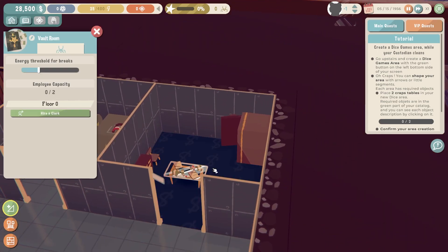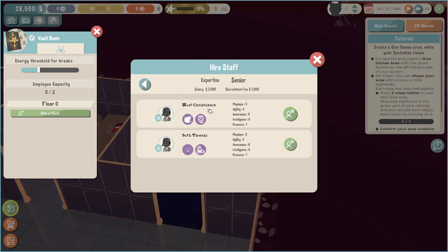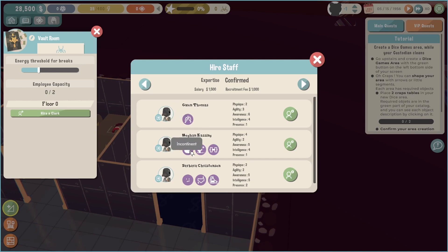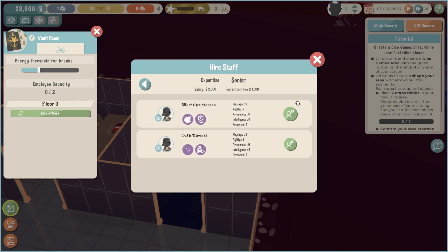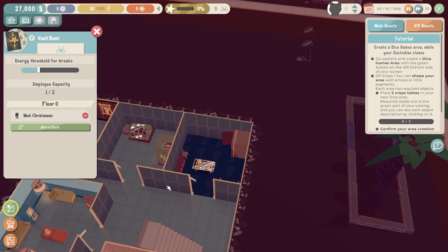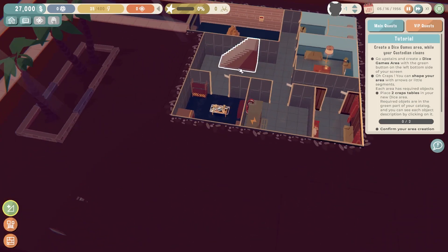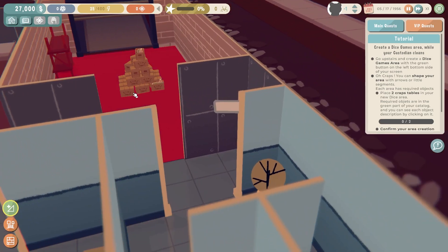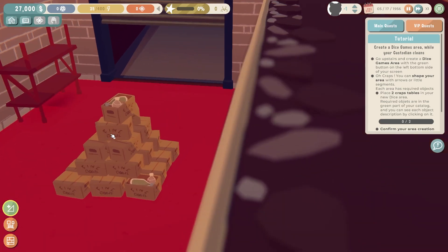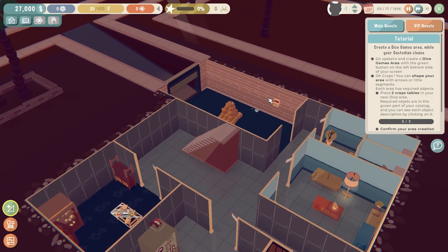Next, we have the vault room, which is where the clerks take the cash your clients exchange for chips. Needless to say, you need to hire a trustworthy clerk. In here, you can look at the different experiences and trades your applicants have before hiring them. Lastly, the stock room — this is where your bar staff can come to restock the bar for your fun-thirsty clients. You can also monitor stock spend and choose how many units per stock, which will change your outgoings and help you manage profits.